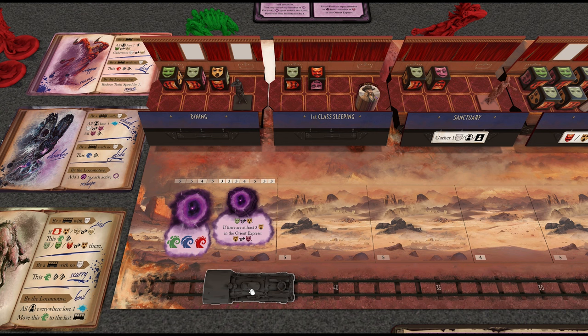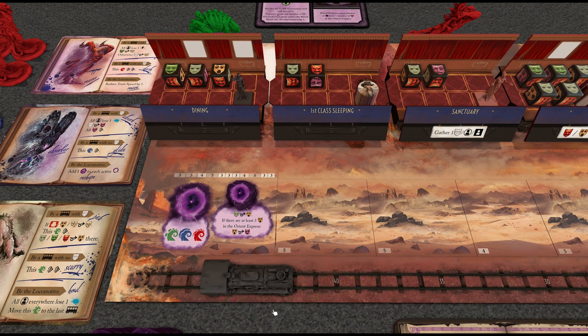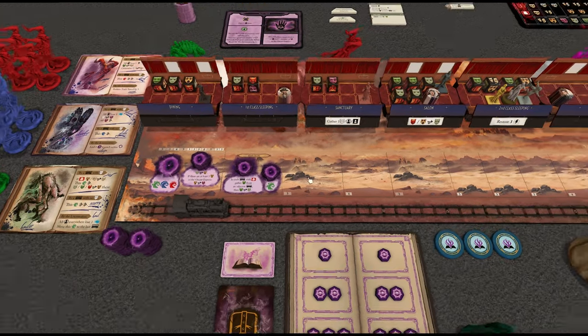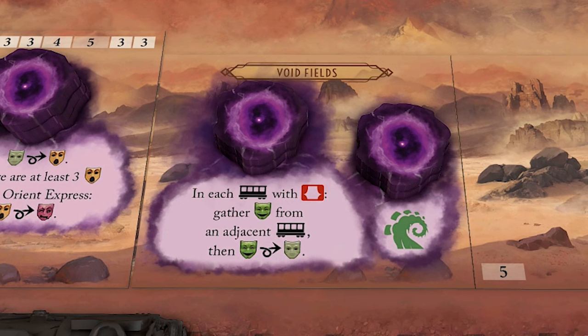I think as we're just over the train track — actually just on this one — this one gets revealed straight away as soon as you're over it, so turn three that reveals. This is now revealed: there are two portals here, so each portal gets a single essence. Then you also add an essence for every insane passenger, and we have two insane passengers, so we get another one or two. If it's odd, you split it as evenly as possible and put the odd one on the portal closer to the locomotive. In each carriage with an open window, gather happy people from an adjacent carriage and make them calm, and there's a green monster spawn.